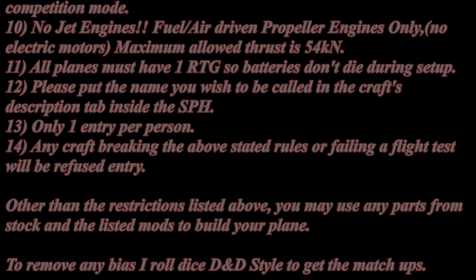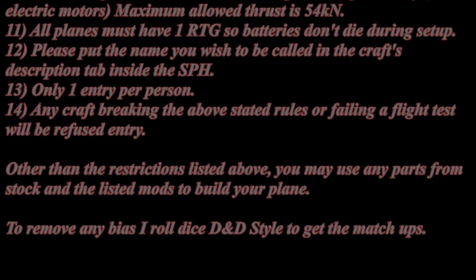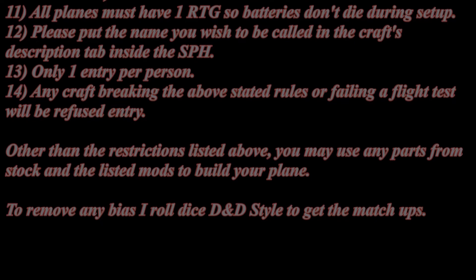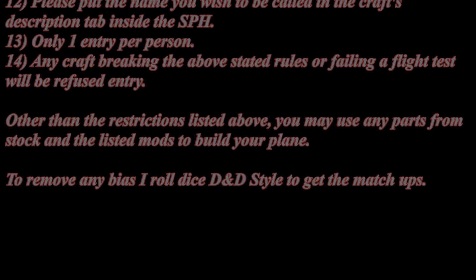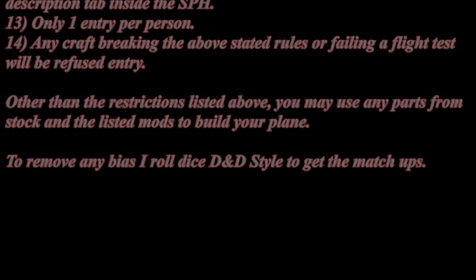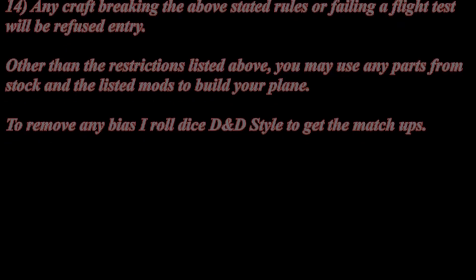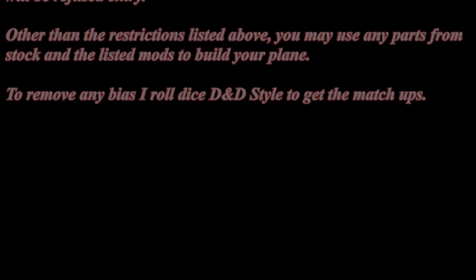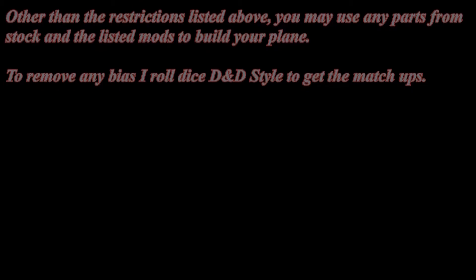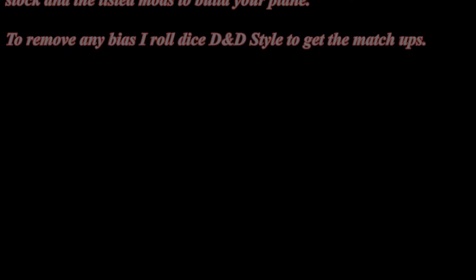All planes must have 1 RTG so the batteries don't die during the setup. Please put the name you wish to be called in the craft's description tab inside the space plane hangar. Only 1 entry per person. Any craft breaking the above stated rules or failing the flight test will be refused. Other than those restrictions, you may use any parts from stock and the listed mods to build your plane. To remove any bias, I roll the dice D&D style to get the matchups.